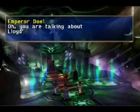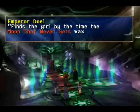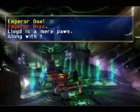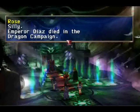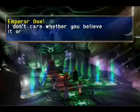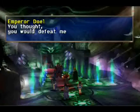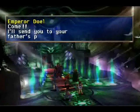You are talking about Lloyd's conspiracy. He finds the girl by the time the moon that never sets waxes. All is ordered by the reborn Emperor Diaz — Lloyd is a mere pawn, along with the dragoons. Silly — Emperor Diaz died in the Dragon Campaign as a human hero. I don't care whether you believe it or not; it won't make any difference to the reality. You thought you would defeat me with greater numbers? Come — I'll send you to your father's place.